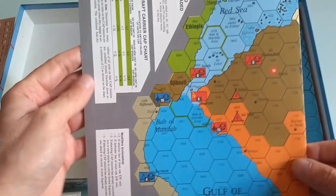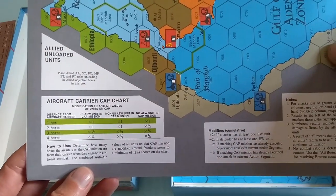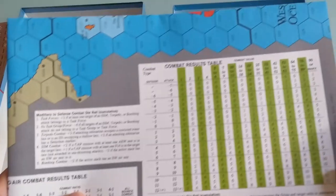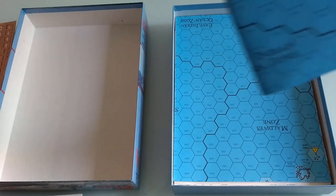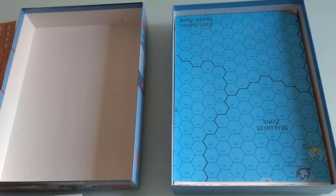Maps — pretty good, pretty big. There's your carrier cap chart. One more chart here. Like I said, you have all your charts on the map, which is good so you don't have to be fiddling. But it also depends on whether you've got space for that, because it does make the maps bigger.